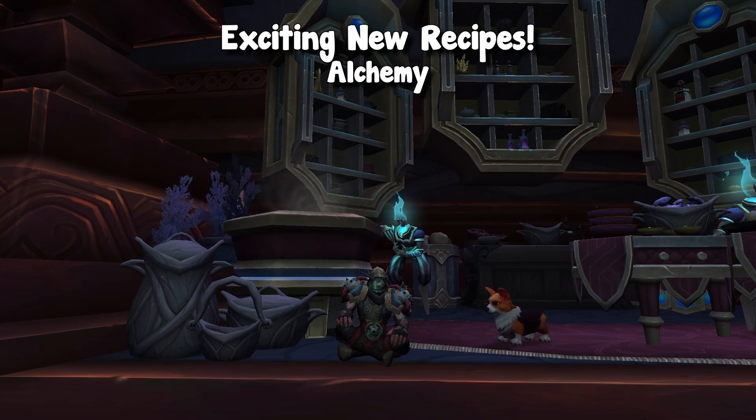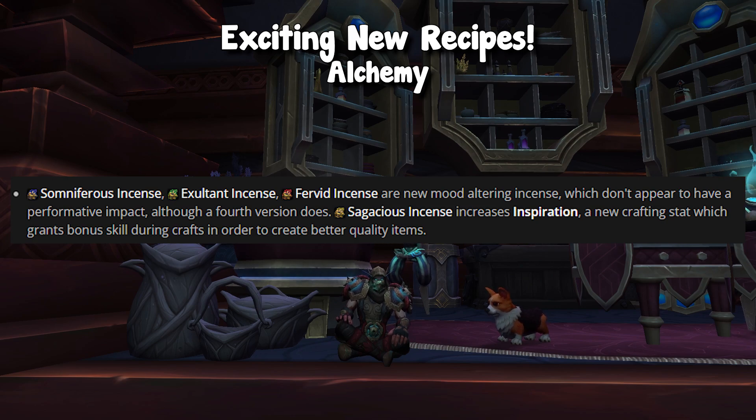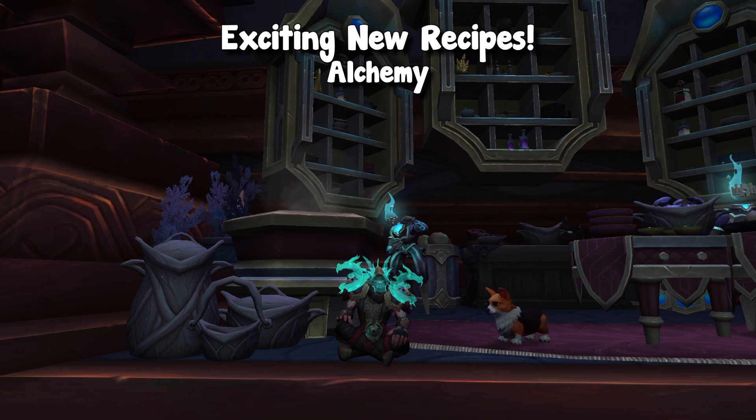The last thing I want to highlight about alchemy are incenses — they call them mood-altering incenses. Basically, it's like an AoE potion that you can throw on the ground and everybody in that little area is affected. One really cool incense is that it's going to increase inspiration, which is the stat crafters need in order to get that bonus proc for quality. So the ability to just throw one down for a bunch of people, for your alts or if you have multiple accounts, could be really awesome. Also, apparently there is a potion that increases crafting speed.